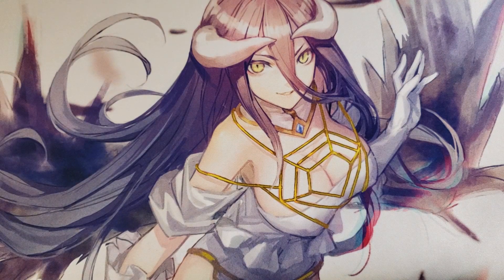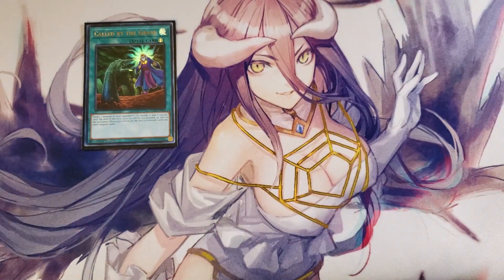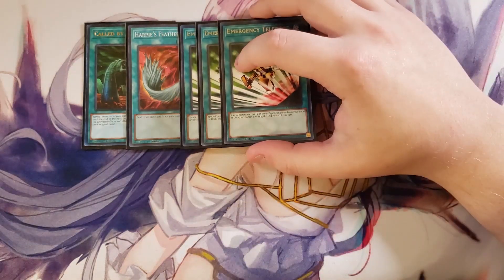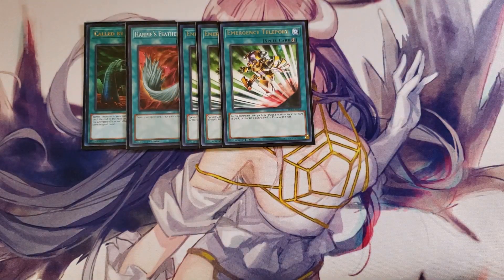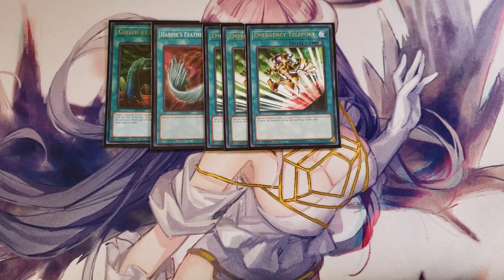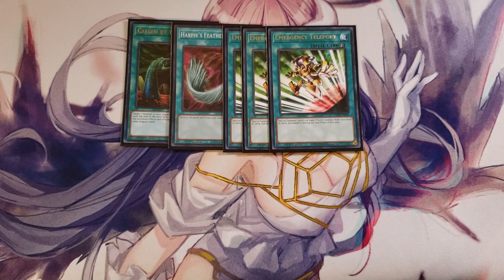For the spells, we're playing a single copy of Called by the Grave, which is a really good card in this deck because you don't want to get Hand Trapped, and it's always nice to activate this to stop your opponent from Hand Trapping you. One copy of Harpie's Featherduster just to handle back row — always a great card to top deck or open with to get rid of all sorts of back row your opponent might lay against you. Three copies of E-Telly, which is a really good three-of because it lets you special summon your Punk Monsters or your Geek Boy, since it's actually a Psychic Monster. This card just says when it's special summoned, not by its own effect, so it's a really good three-of and you always want to see it in your opening hand.